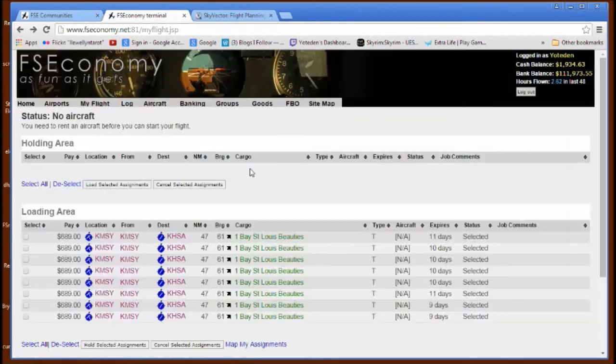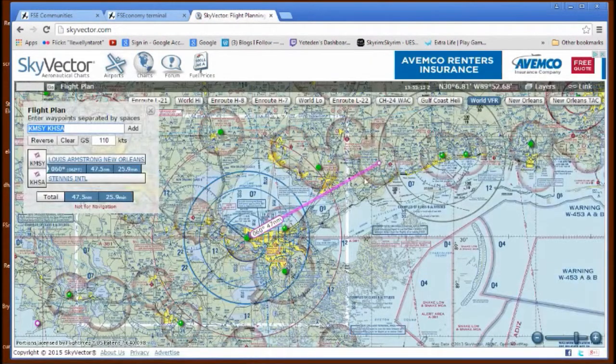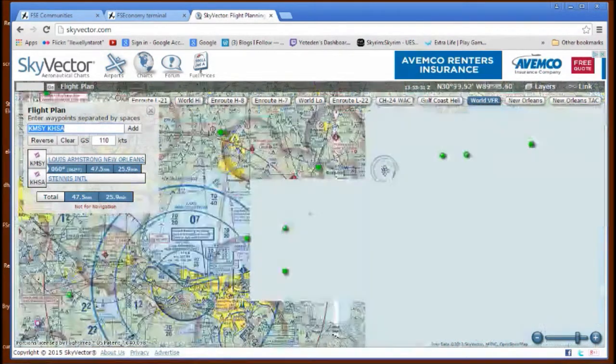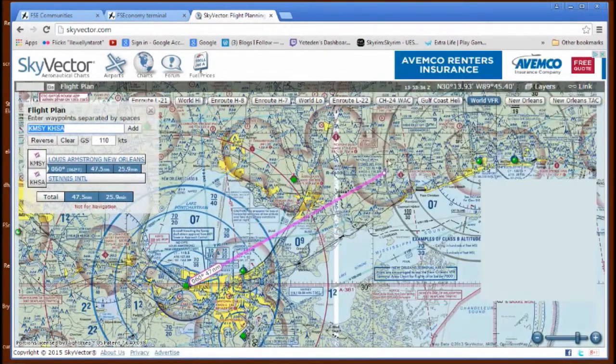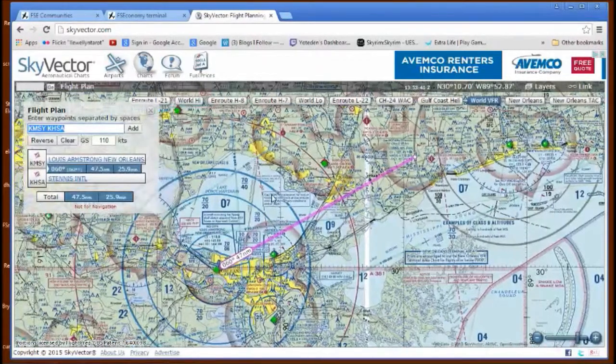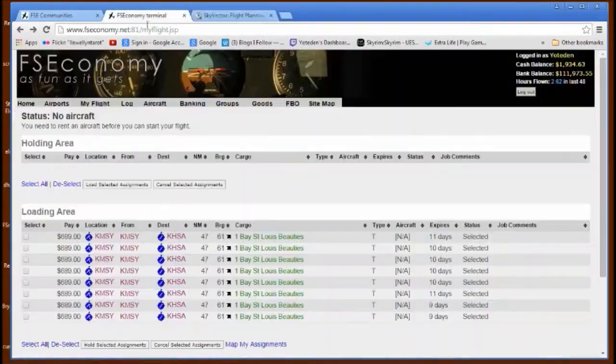I've plotted this out on SkyVector. We've got about a 30-minute flight from New Orleans across Lake Pontchartrain — sorry, Lake P. You folks in New Orleans are laughing at me right now, aren't you? The airport is pretty much north-south oriented, so depending on the winds I might fly a little south of our flight plan. That's the planning I've done, that's where we're going. Like I said, this is just a test run — let's get back to the plane and go flying.